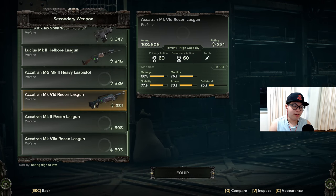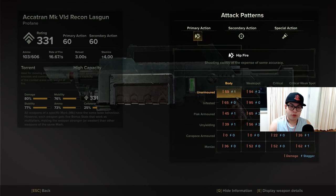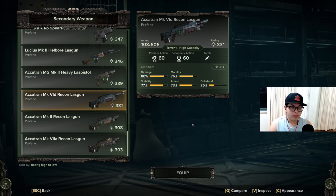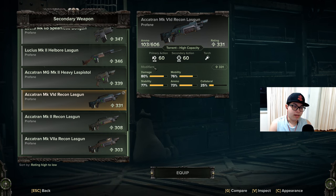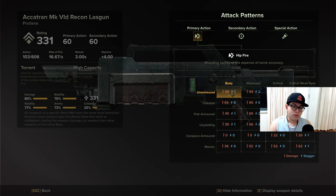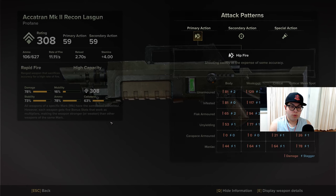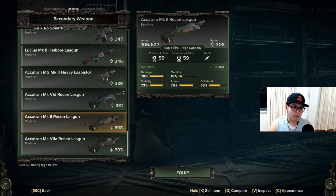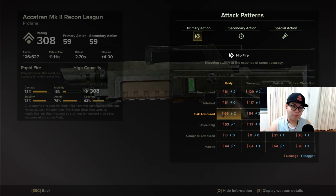Looking at the stats in the attack breakdown: the Mark 6d has about 80 damage modifier, with armor modifiers of 59, 65 against unarmored and infested, and 45 against flak armor. Comparing with the Mark 2, you get 81, 81, 65 for a 78% damage modifier — and even though the primary action states it would deal more damage, the modifiers in the attack breakdown show where the difference lies. The damage fall-off is also slightly better with the Mark 2 than with the Mark 6d.